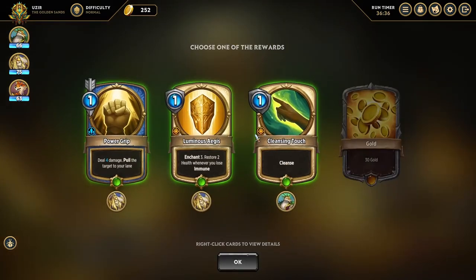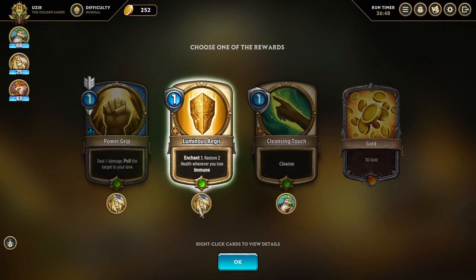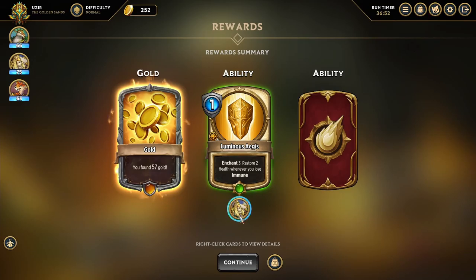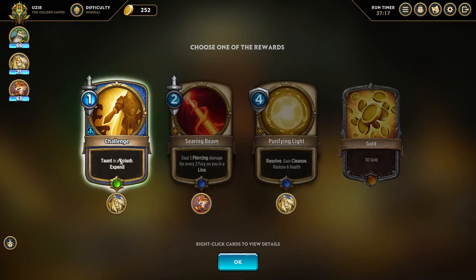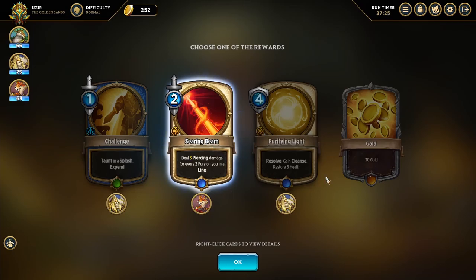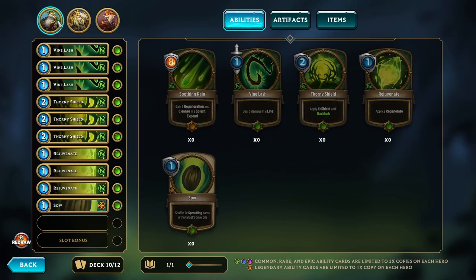We have 57 gold. Ability picks here: Power Grip again, Luminous Aegis Enchant 3 — restore 2 health whenever you lose immune — or Cleanse. We'll grab Luminous Aegis, equip that. Second ability: Resolve gain cleanse and restore 6 health, or Taunt in a splash with Expend — that's once per battle but really cool, taunting in a splash. Unfortunately these would go well together but we can only pick one, so we'll take Searing Beam and equip that. Aurora now has her plus one redraw, Leon needs one more card, and Angorn needs two more.